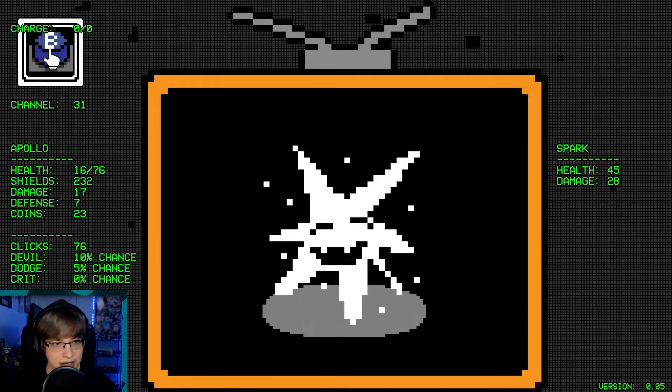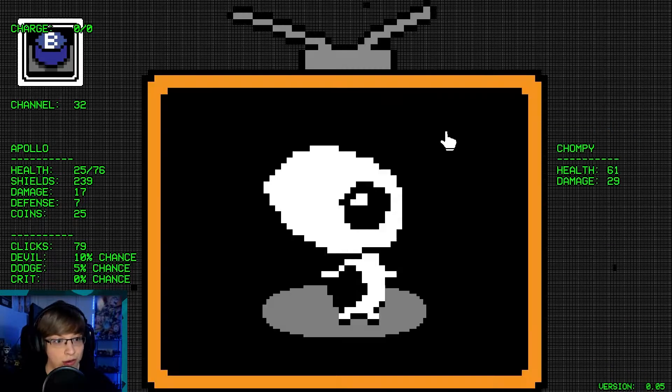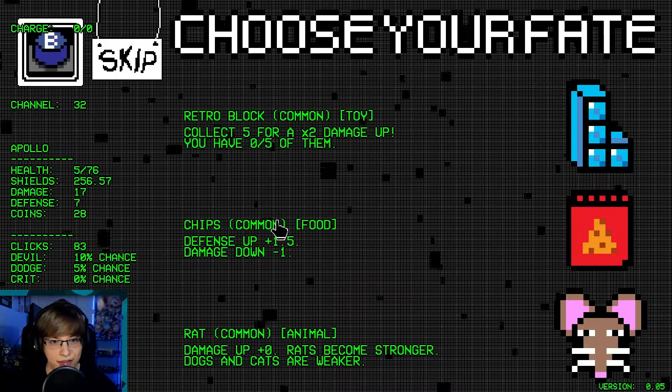Now we'll just use this. 6 health, we got 240. Restore a quarter of our health. Look at the shields we have here.